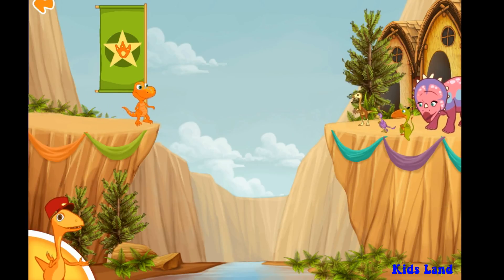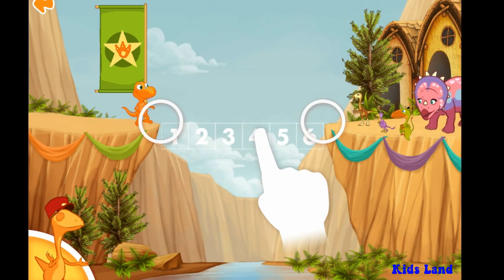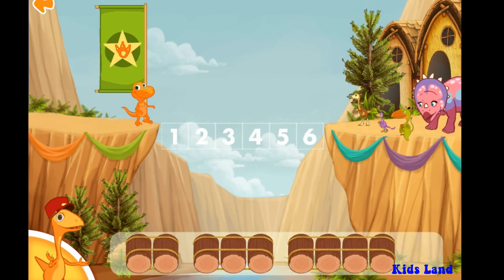Let's build bridges so the dinosaurs can get around on them. Measure the distance — six. We need to make a bridge that is six logs long.